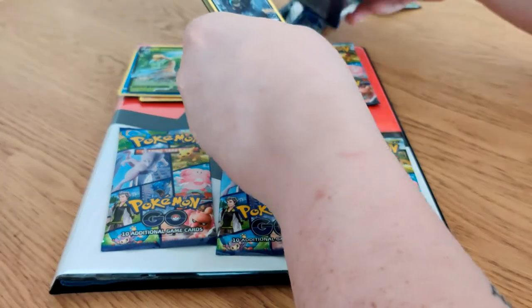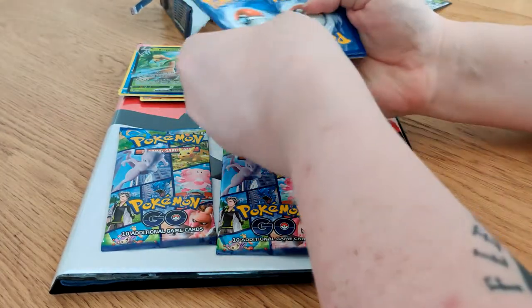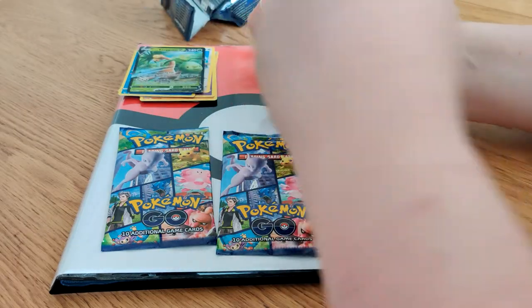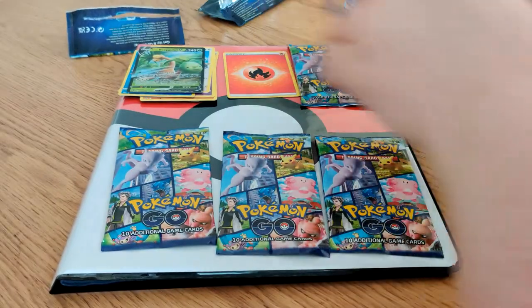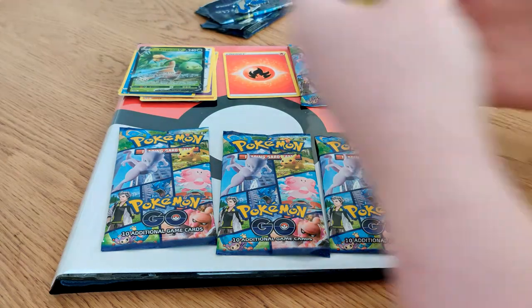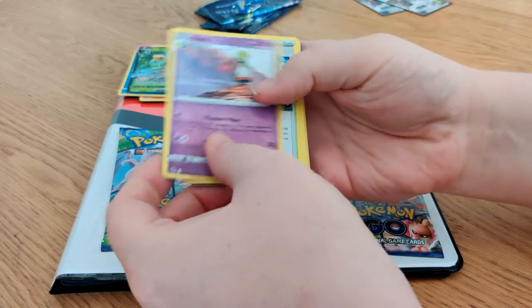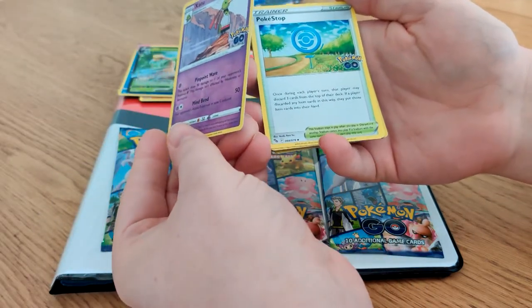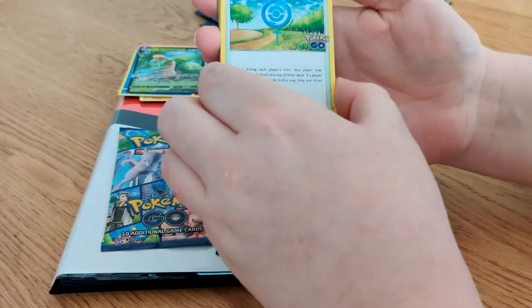Second pack then. Flip it over, take that, three to the top, and the energy card is a fire energy this time. And already we have something useful with Xatu — that goes with the Natu we got earlier. This one you may vaguely recall. No, I have no recollection whatsoever.